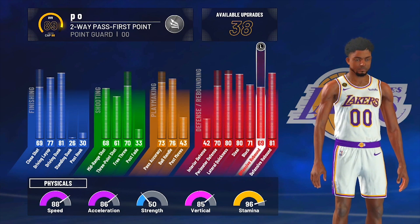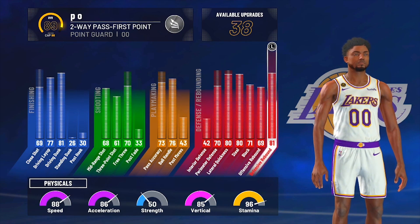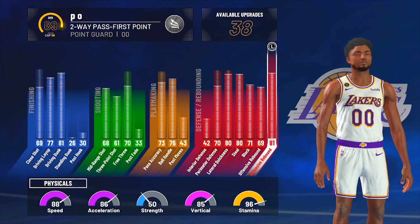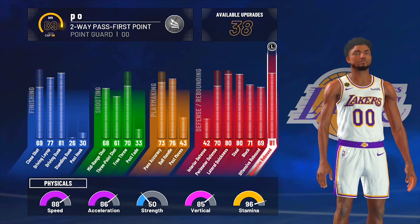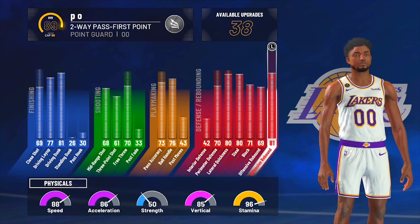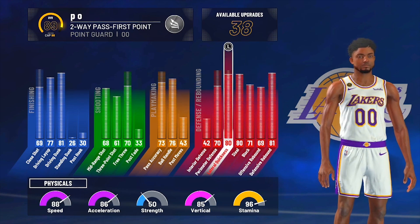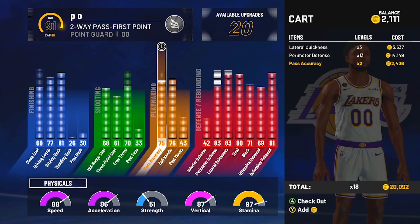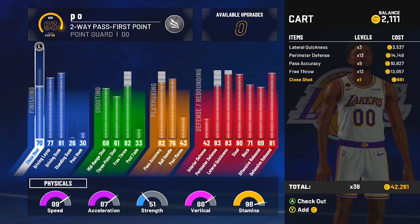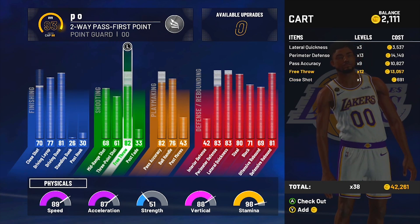On this build I can play the three, and on the twos I can play the big — that's usually what I do. I don't have a problem getting boards because boards is literally just boxing out and positioning, maybe like 70 percent of it. The rest is speed, vert, and all of that, but it's mainly positioning. With my rebounding stats being high and my vertical being high I'll be able to get those boards. I'm only 89 overall right now, but I could be a 93 — I just need a couple more upgrades to hit 95 and then 98.